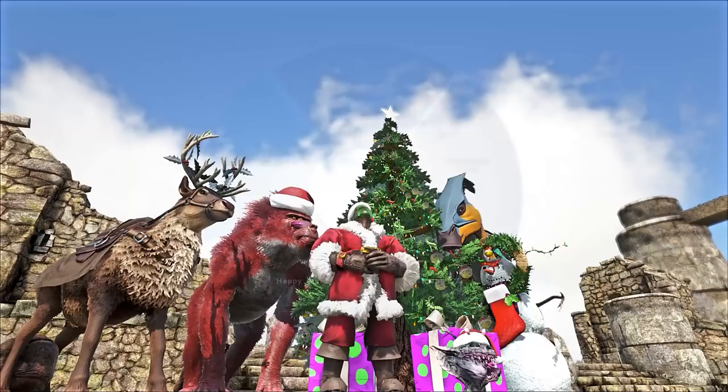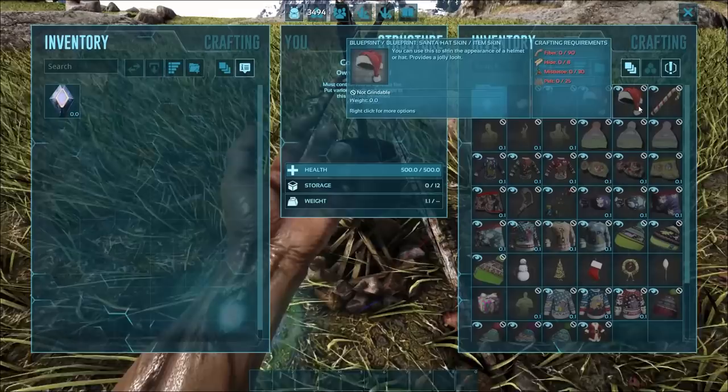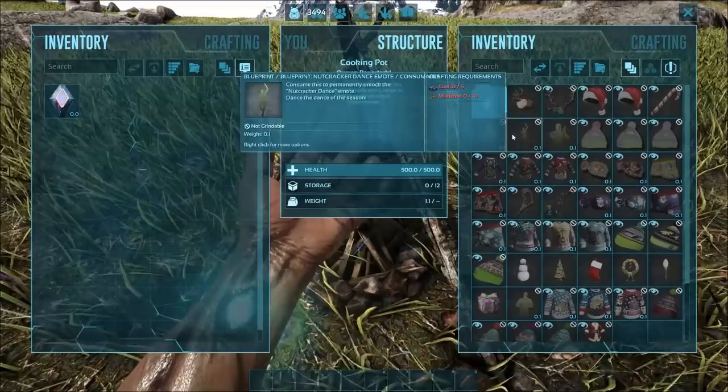But you do get a nice selection of Riot gear. And if you want to get the skins — the Santa skin is the one you want to rock around — all you need to do is go to a cooking pot and the skins are all in there for you to unlock. They do tell you what is needed to craft each one, with most of them needing mistletoe and coal, and standard mats for some of them.